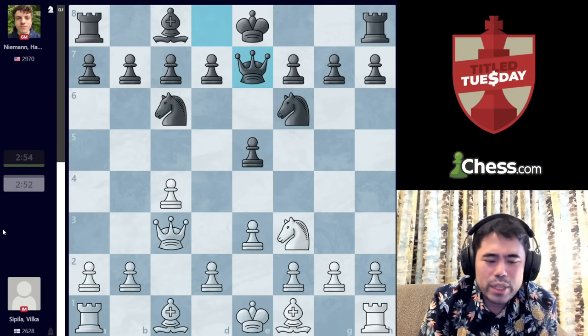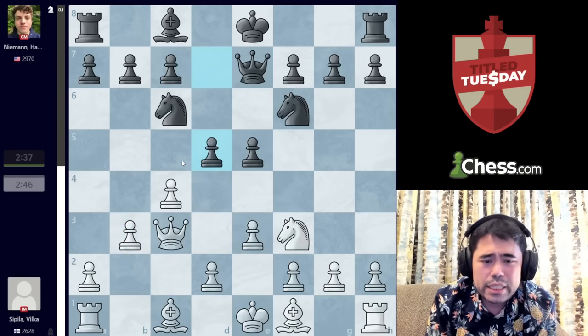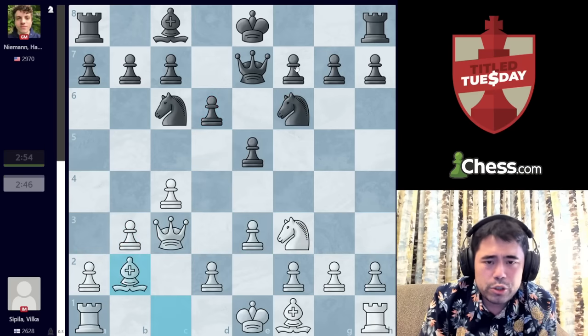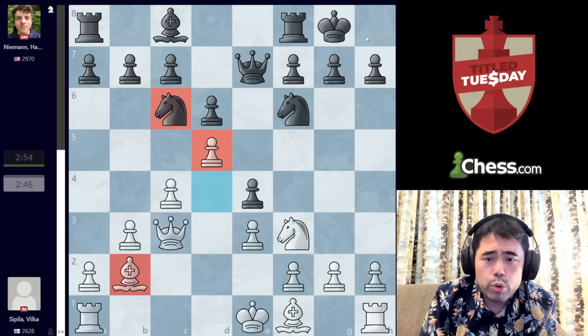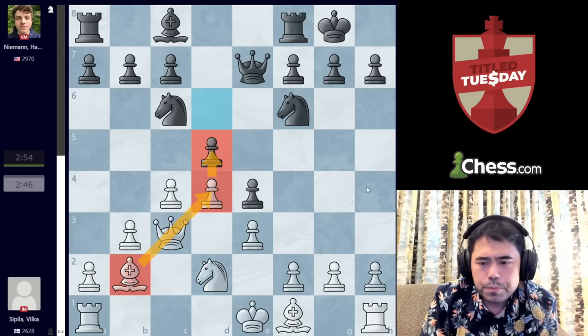Back to the game, we get B3 from Spila. The idea is simple — White does not want to commit to D4 and wants to keep this diagonal open. For example, after D5 is played, if White could go Bishop B2, E4, Knight D4, suddenly the diagonal is completely open for the Queen and the Bishop. Additionally, if Black were to play D6, Bishop B2, maybe you can play D4, E4, and D5 to rip open this diagonal. Whereas in the other variation with Knight D2 and D5, you cannot open up this diagonal.